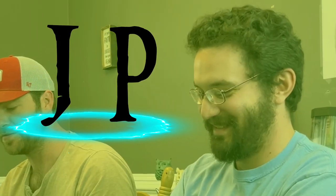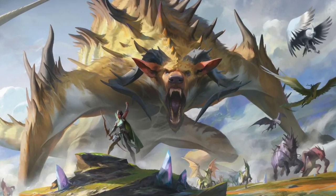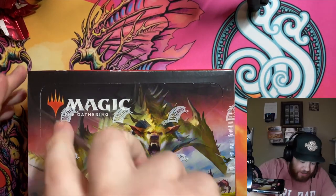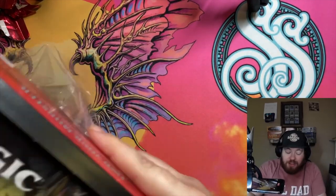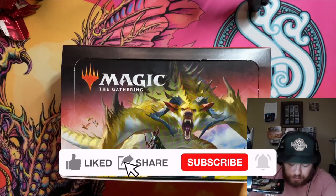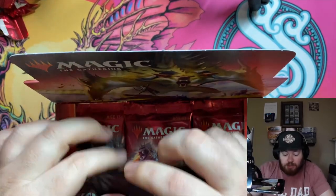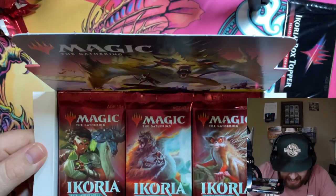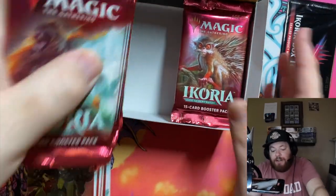Welcome back, guys! We have a special part two to this Ikoria adventure. One patron was missing — our good friend JP — and he said, 'Shane, I want 36 packs of Ikoria.' So we have a whole dedicated box opening to Ikoria: Layer of the Behemoths. JP kindly wanted a whole box for himself. He says it's his favorite set ever, and I think I agree — dinosaurs, Godzilla, Ōzuleth, box toppers, all the fun stuff. The winner of this box topper will be JP, so we'll save that for later.